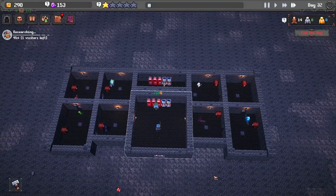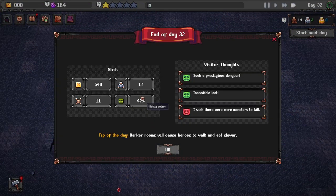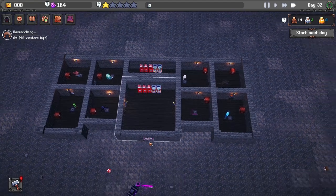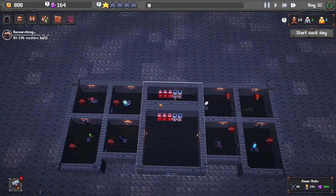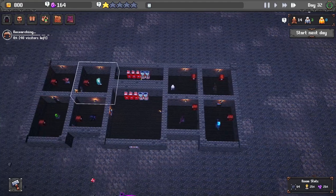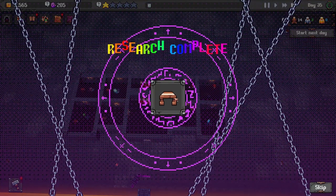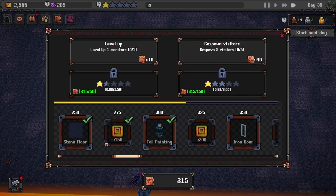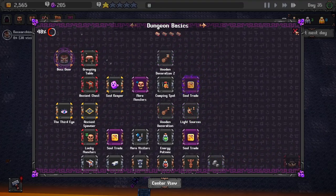We got the camping spot now - that's very good. Now let's go for the grouping table. We've got 800 bucks and made like 600 bucks that round, mainly due to the dispensers. This is the camping spot - we'll have to figure out a way to put these in here but we need more money right now. Now we can start making the people form groups, so they can go through the dungeon as a group as opposed to being by themselves. We got the stone floor, some money, and a tall painting. We also got a boss door - might as well get that one over and done with.